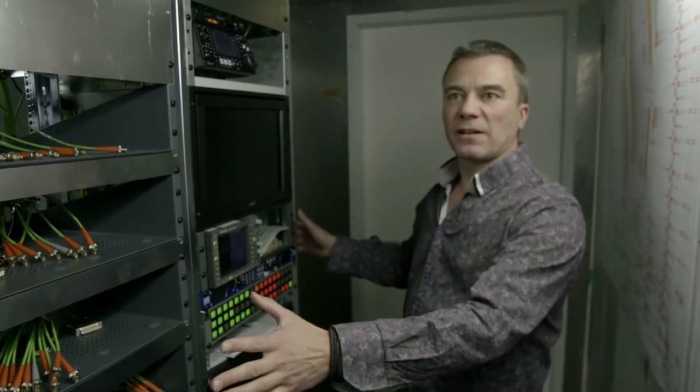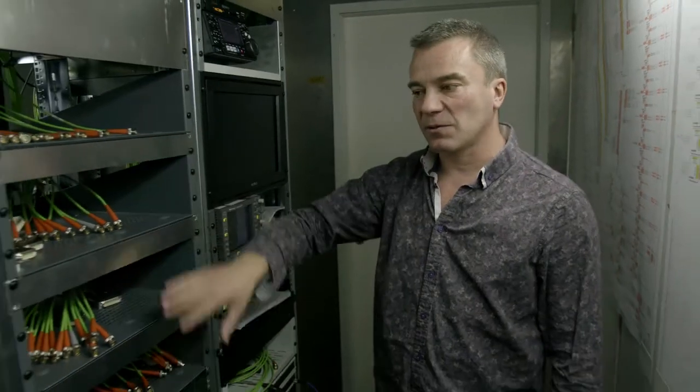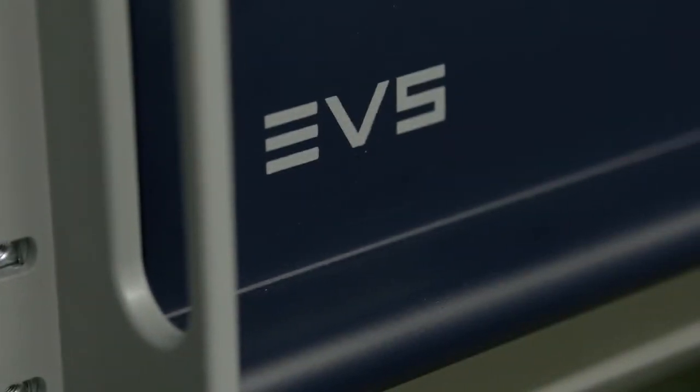Looking inside the container now — basically it's a whole set of racks. The camera chains are going to be moving with the crews, so they're not in yet, but the cable's all wired and tested. We then follow on down the container — we've got the router itself, then the networking area, main signal generation, SPGs and time code. And into the slow-mo replay which is coming from EVS — an EVS server farm.